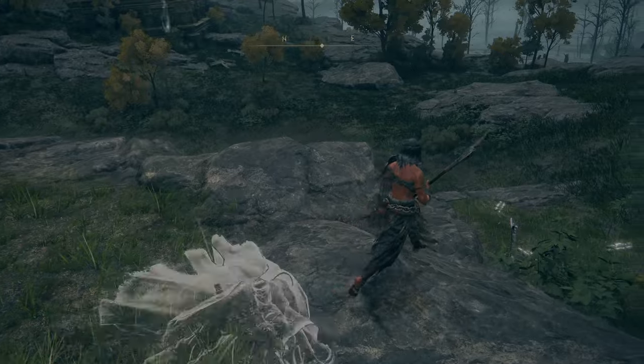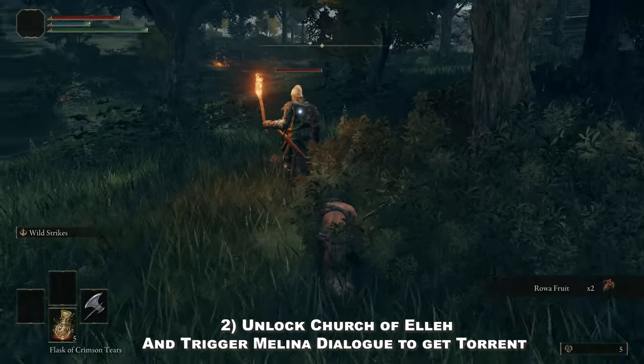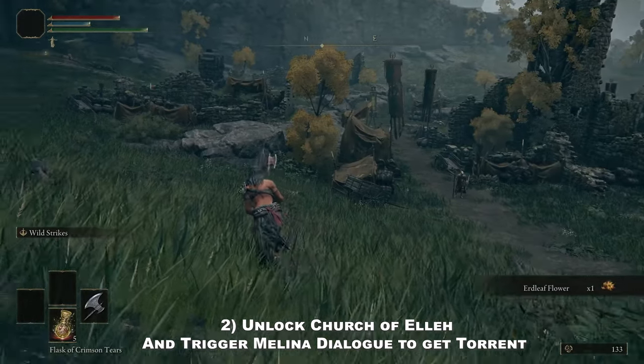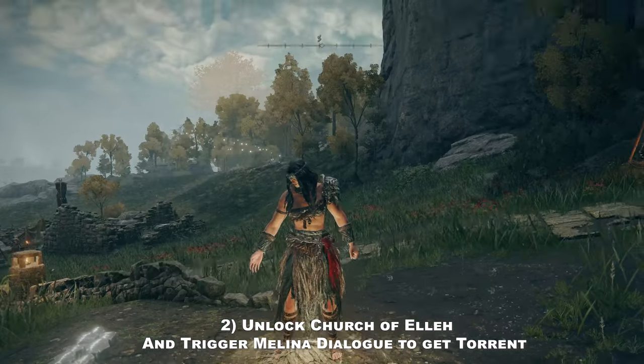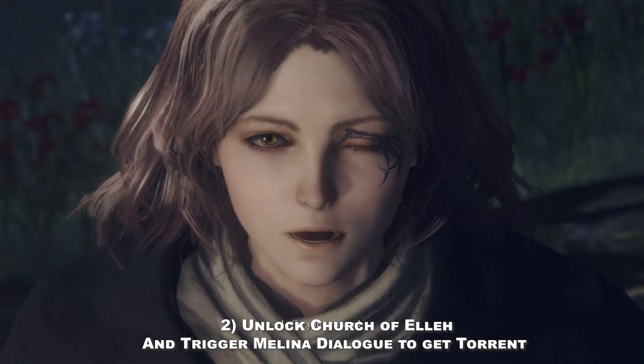Let's have a look at each step we're going to take after our starting class. We're going to unlock the Church of Elleh in order to get some materials, and then go to this location and trigger the dialogue with Melina and unlock Torrent.